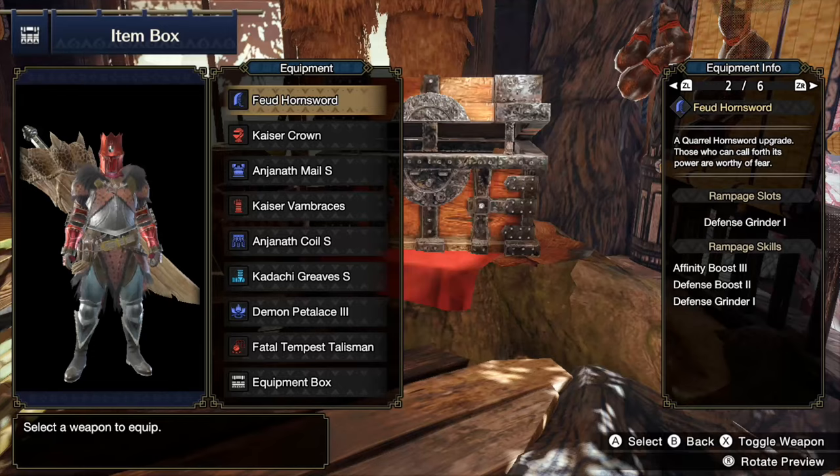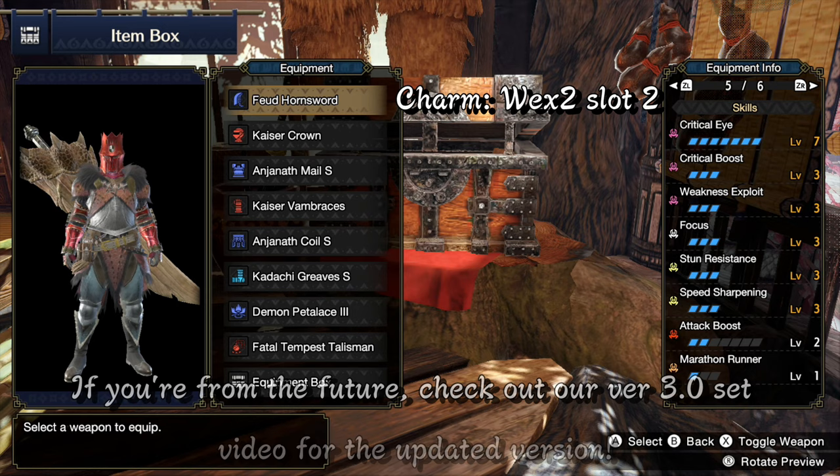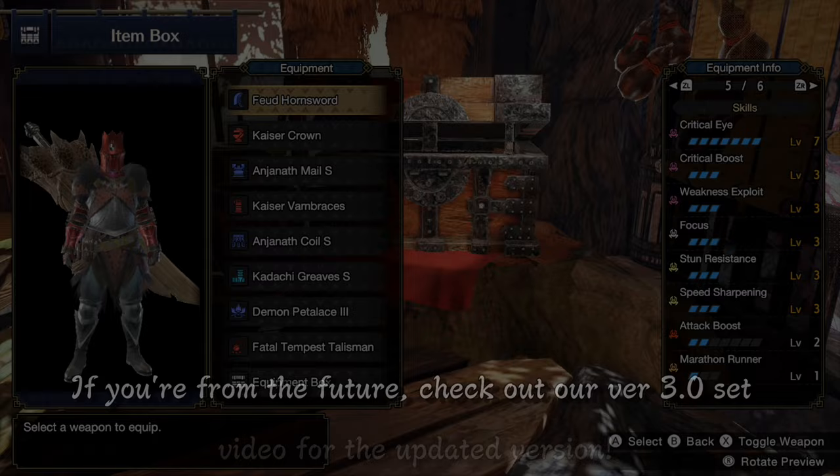If you still want to use the Guard Tackle after all of this for fun, we recommend using the Diablos Greatsword with the Defense Grinder Rampage skill, and Arousing War Palico to offset this weapon's negative affinity.